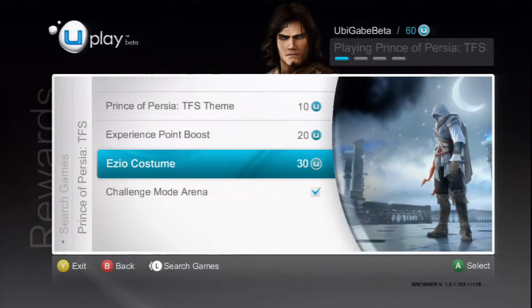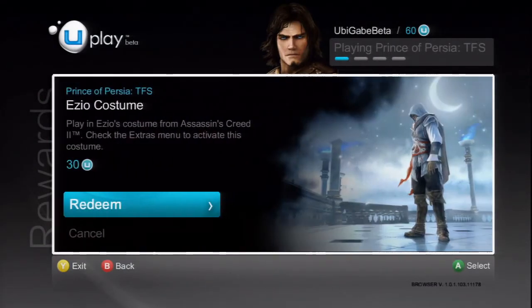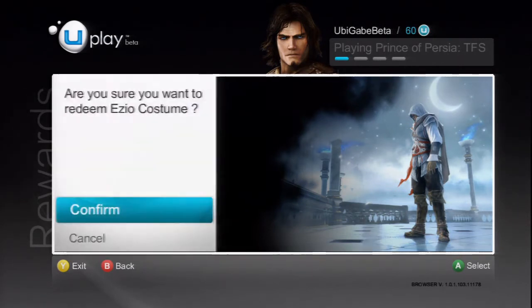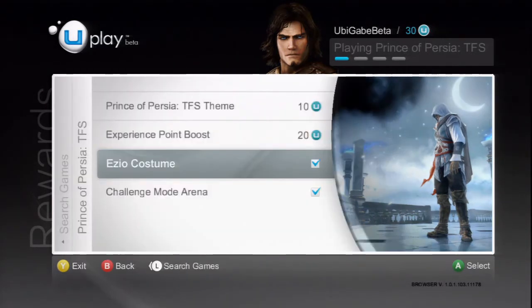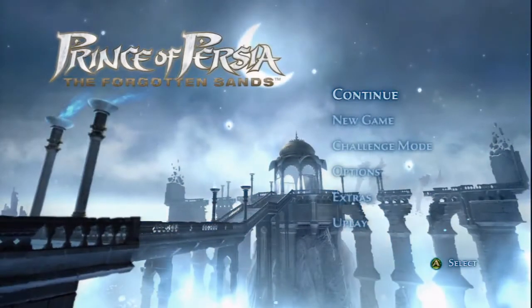I'm going to demonstrate unlocking the Ezio skin. I've got plenty of Uplay units, so I just have to select my reward and press X on PS3, A on 360, or click OK on PC. Then I confirm that I really want to spend my Uplay units on this reward, and bingo, it's unlocked. Now that I've unlocked this skin, I just jump out of Uplay and return to the game.